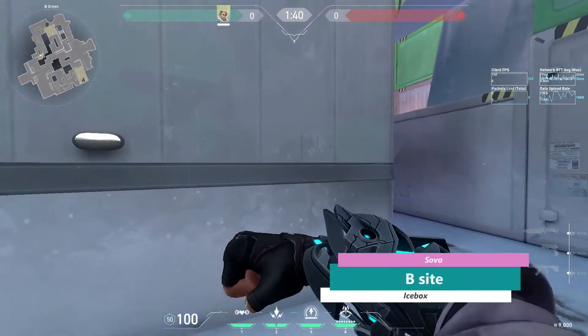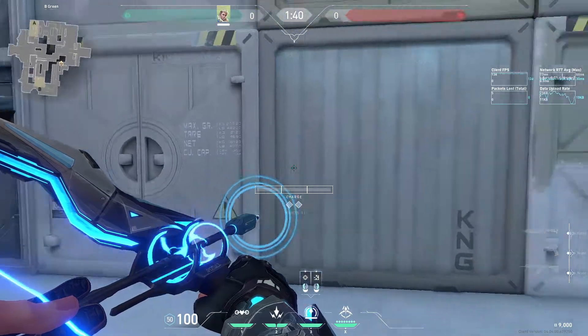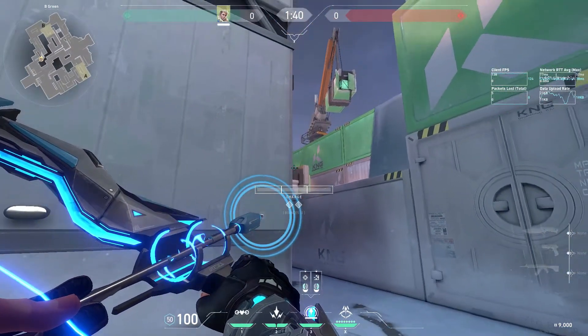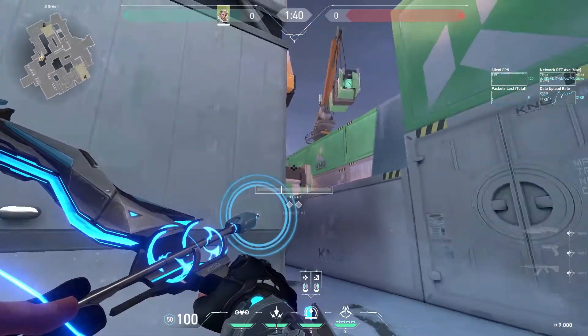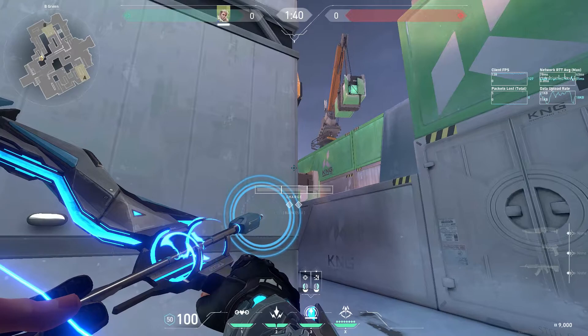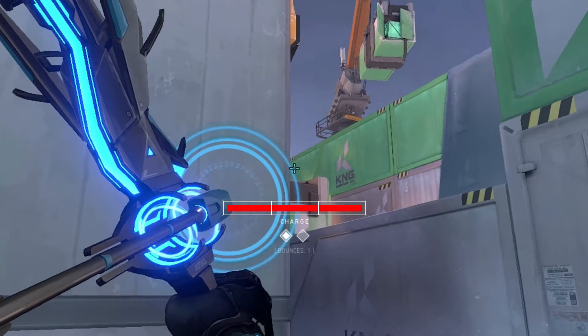When pushing B main I personally use my drone, but if you don't have the money or you already used your drone, you can grab your Recon Bolt and go against this back wall. Line up the middle of these two containers with the close wall to you like this, then aim a full power one bounce Recon Bolt at the left side of this container.